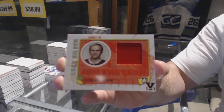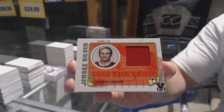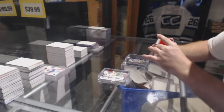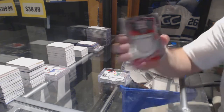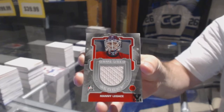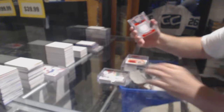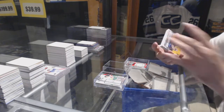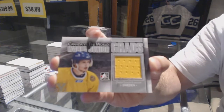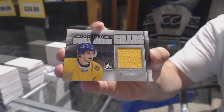Jacques Lemaire jersey silver. We've got a game used jersey of Manny Legacy. And World Junior grads of Oliver Ackman Larson — O-E-L.